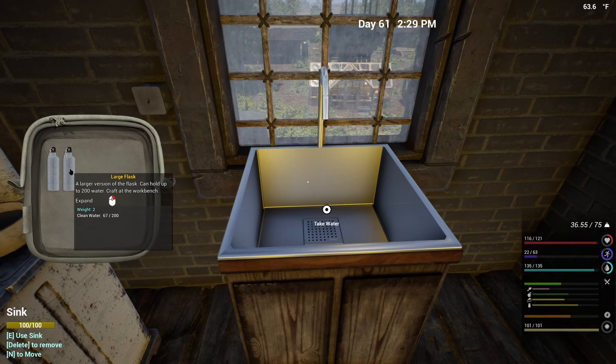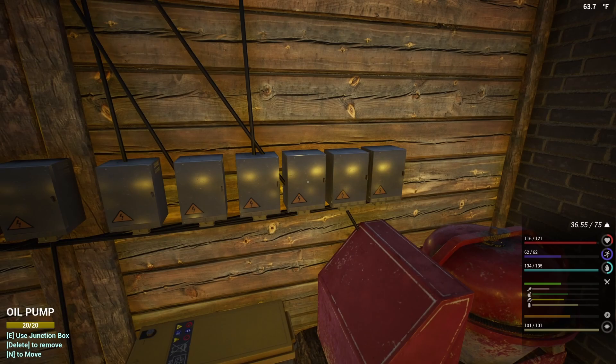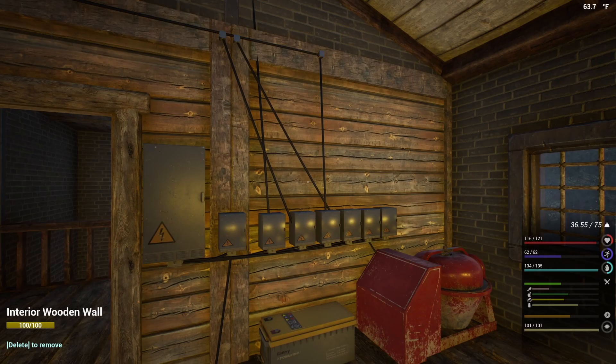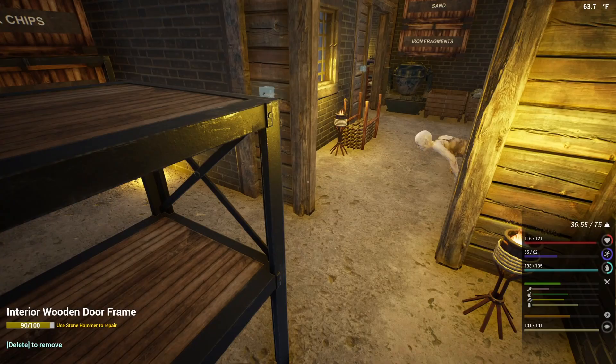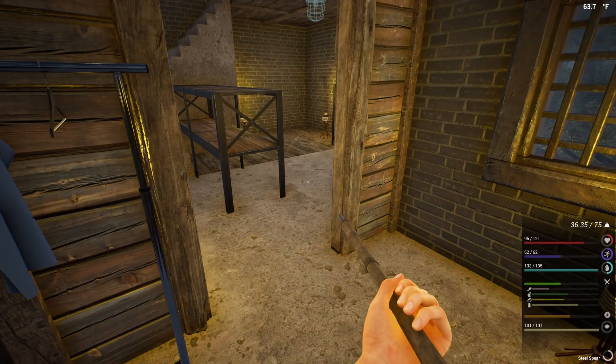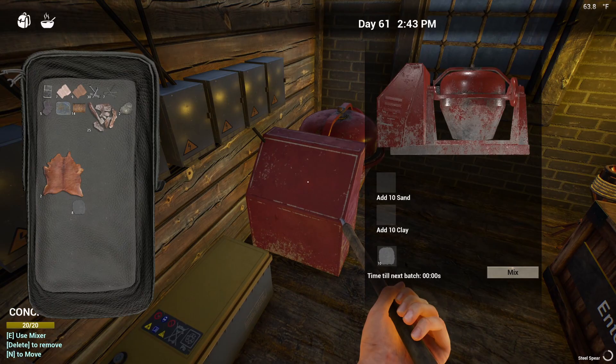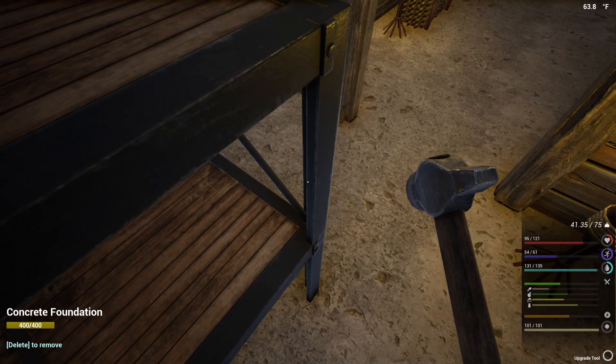I don't understand how people don't like the electrical system - I personally love it. It's a little confusing at times. I wish you could mark a box and it highlights that circuit in blue or something so you can see which line you're specifically looking at when you start getting a complex amount of wiring going. But it makes it interesting - it makes it where you have to put some thought into where you put things and how you organize your power. I'm fairly certain that I'm going to need to get more turbines running.